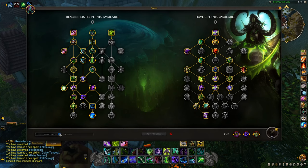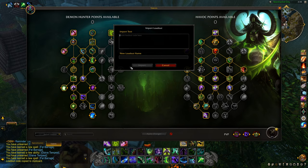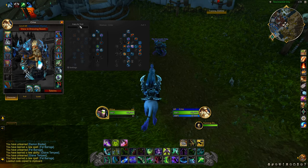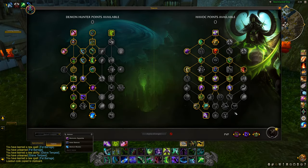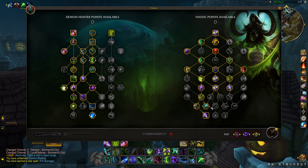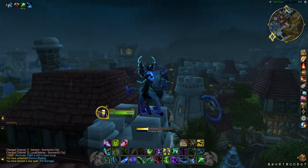Of course the new talent system is the biggest change, but did you know that you can directly save presets and import them from other players as well — and export your own too if you want to share them with a friend. There's also a search function so you can look up specific talents, and you can change talents anywhere without having to be in a rested area — you can even do it while flying and mounted.